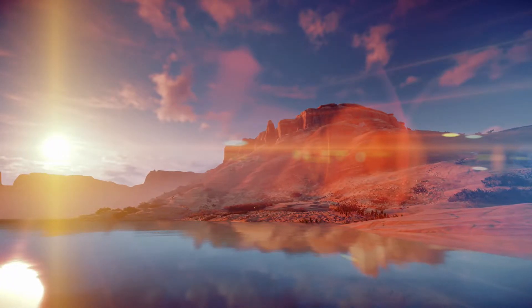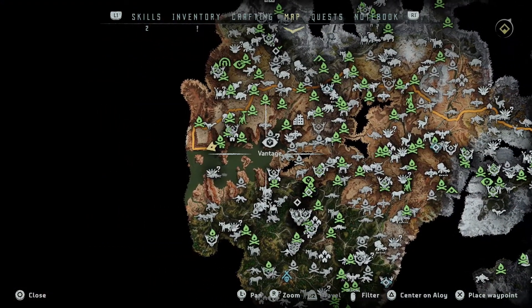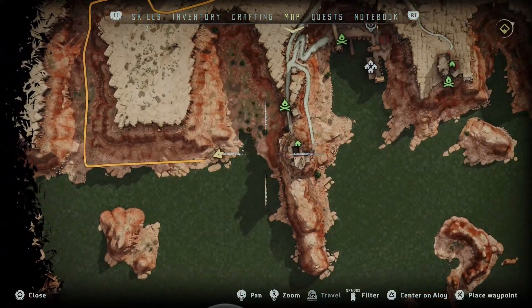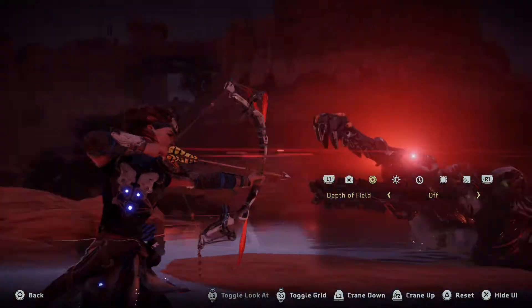This second episode focuses on Horizon Zero Dawn. As you can see, we're taking ourselves all the way to the left side of the map, just outside of Kestrel's Perch, and we're going to be messing around with my second favorite creature in the game, which is the Snap Maw.